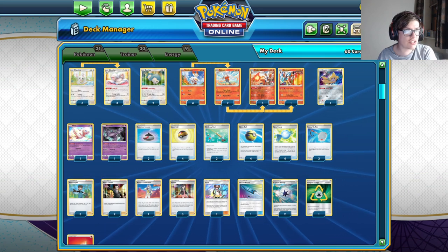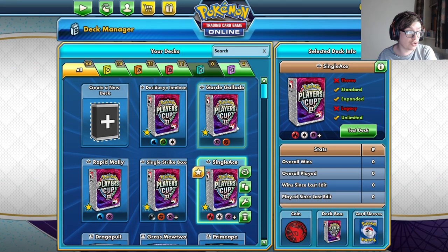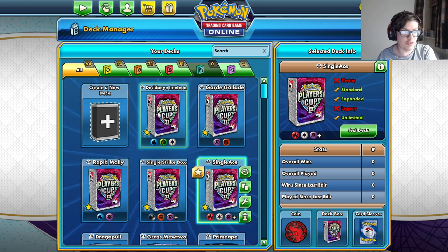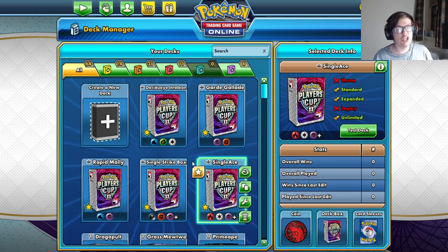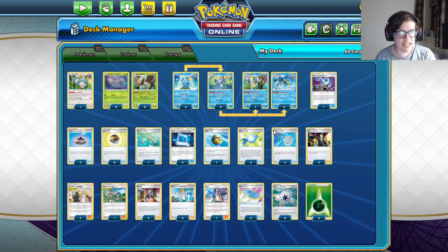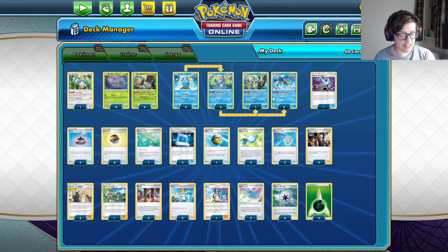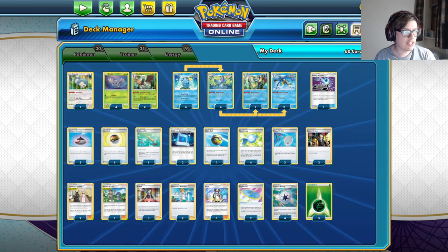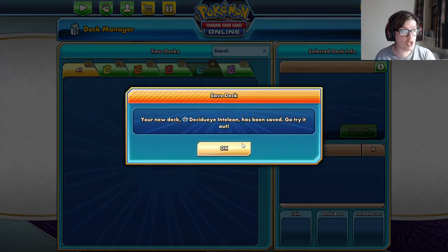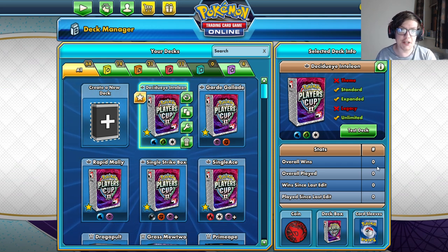Those are some single prize decks worth looking at in the new Chilling Rain meta. All five of these are really strong anti-meta picks, and if nothing else, they're a lot of fun to play. With one-prize decks, there's always that extra gratification when you win against something like an ADP, Eternatus, or Rapid Strike Urshifu that's been dominating for the past six months. Let us know your favorite one-prize deck in the comments. I've been Jack from Omnipoke — see you in the next video!